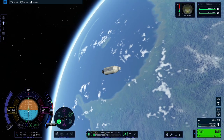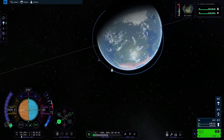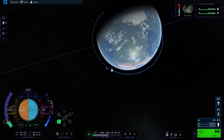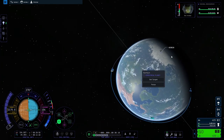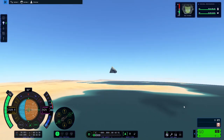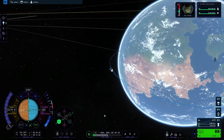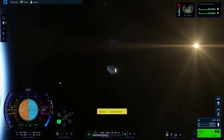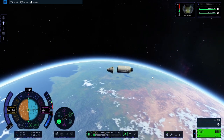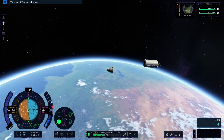To do that, point your ship retrograde — essentially making your ship point backwards. That way, when you throttle up your engines, you slow down rather than speed up, decreasing the size of your orbit until you head back into the atmosphere. There is a sweet spot when deorbiting depending on how high an orbit you're re-entering from. If you re-enter at too steep an angle, your ship gets too hot and burns up. Likewise, if you re-enter at too shallow an angle, you burn off all your horizontal speed in the upper atmosphere and then drop like a stone and burn up in the thick atmosphere. You need to find that re-entry angle sweet spot.